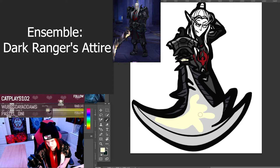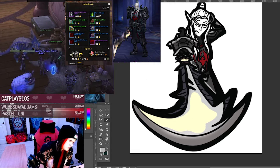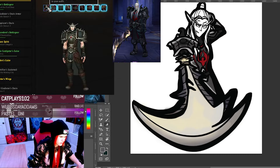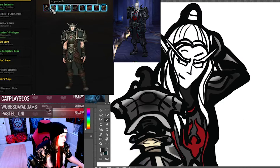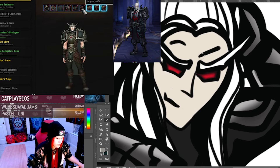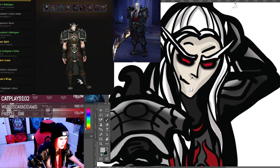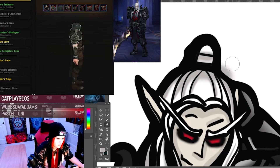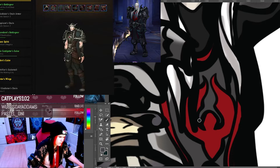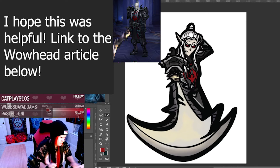The Dark Ranger's Attire is a special reward available only to hunters who complete the achievement questline, identical to the armor that Sylvanas' own Dark Ranger NPCs wear throughout the game. Although unlocked by completing the achievement questline specifically on a hunter character, the Ensemble is actually purchased from Outfitter Reynolds at the True Shot Lodge, the Legion Class Hall, for 1000 gold. While the Dark Ranger customizations are only usable by Blood Elf, Void Elf, and Night Elf races, the Attire can be worn by any hunter. I hope this guide was helpful.